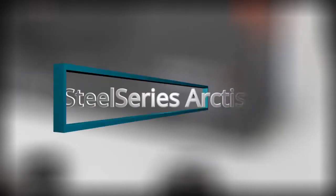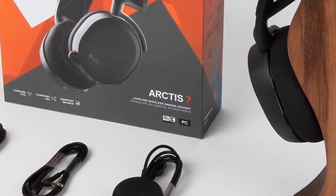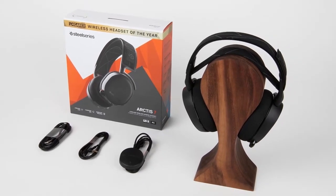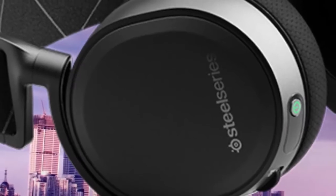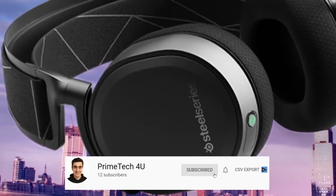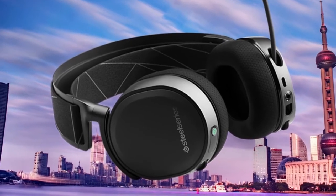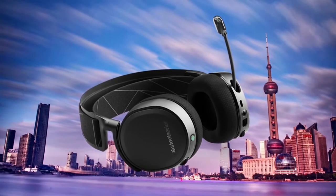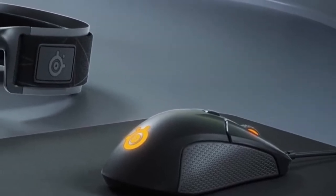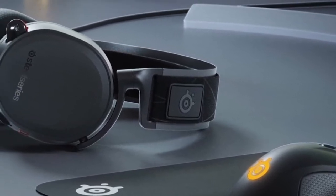The Arctis 7 uses the proven Arctis 2.4G wireless connection for lossless and ultra-low latency wireless audio, with up to 12 meters (40 feet) of interference-free range. Widely recognized as the best mic in gaming, the retractable Discord-certified Arctis ClearCast microphone delivers studio-quality voice clarity and background noise cancellation. The frequency response is 100Hz to 10,000Hz. Sound is your competitive advantage with high-quality S1 speaker drivers, engineered to produce ultra-low distortion audio so you hear every detail. With 24 hours of battery life, the Arctis stands up to your longest gaming sessions.